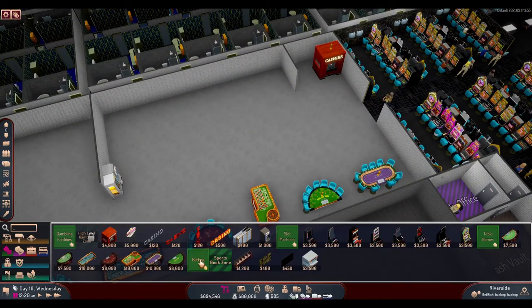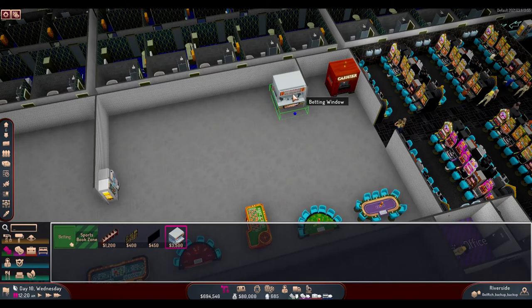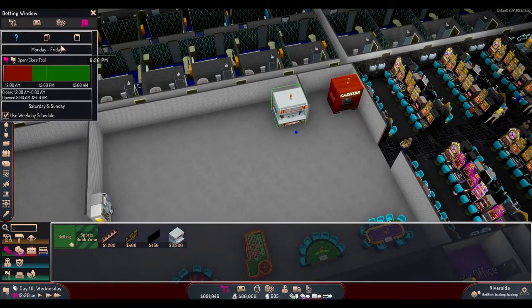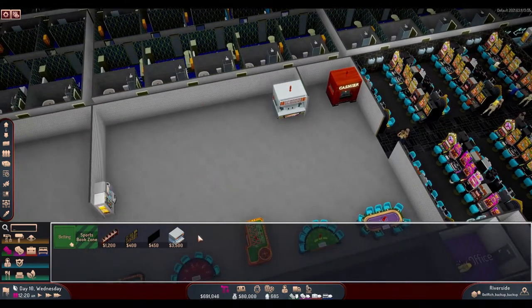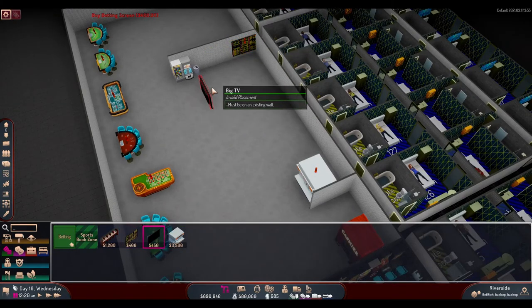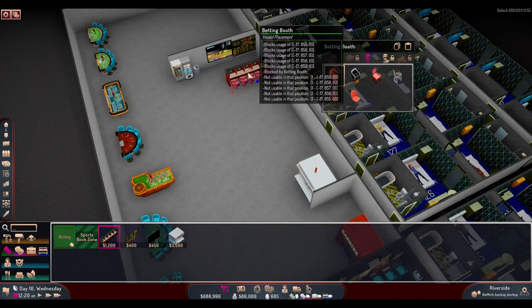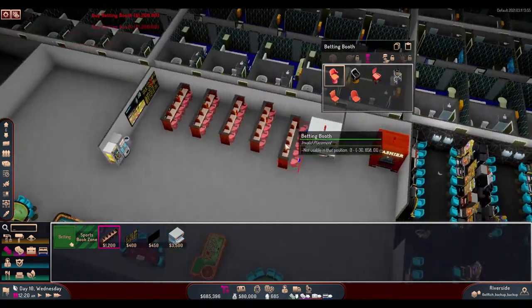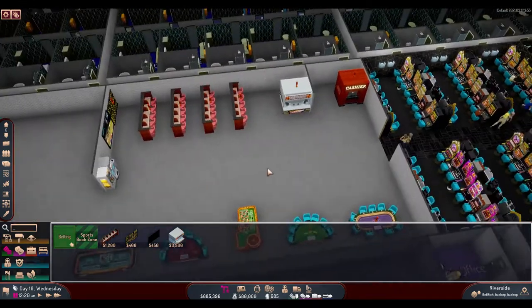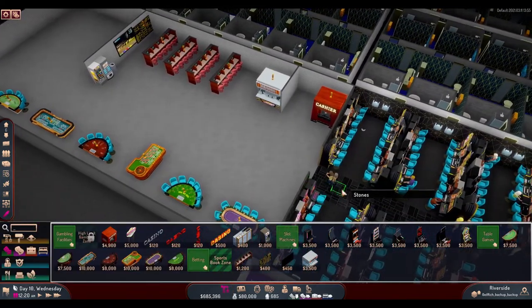Now we need sports betting. We'll place a betting window where people can place bets — it also has a schedule following the casino's opening hours. Then we need the betting screen, the TV, and four betting booths. After that, we need to mark this zone as a sports betting zone. We'll do that after the flooring and walls are done, which will just follow the rest of the casino's design.